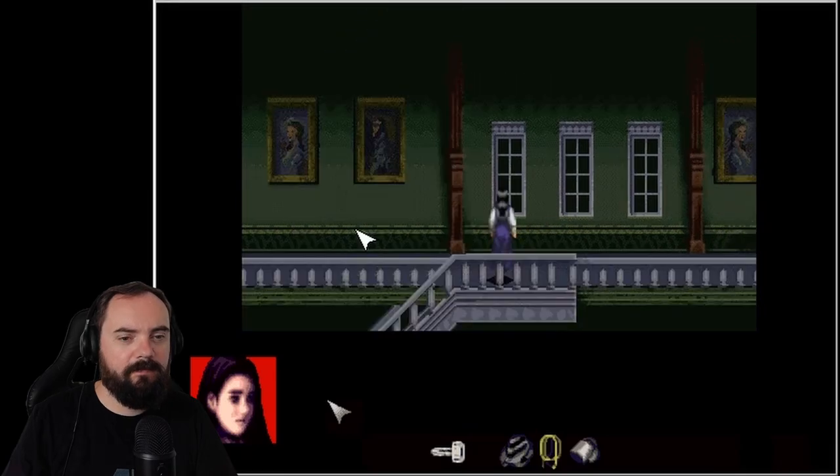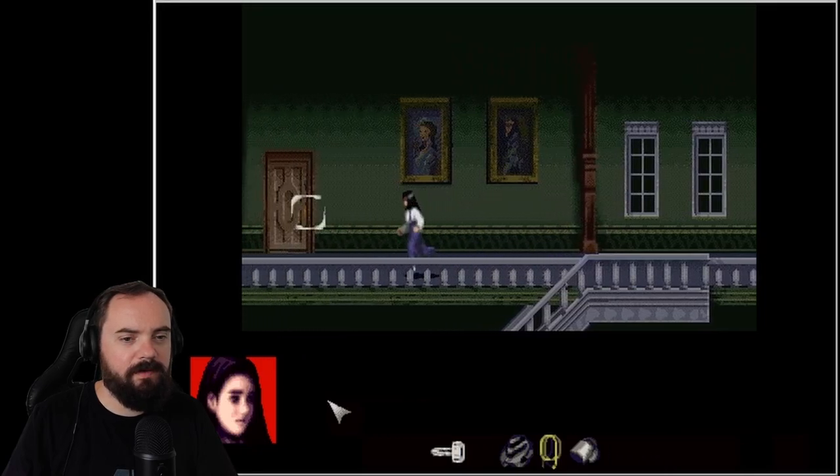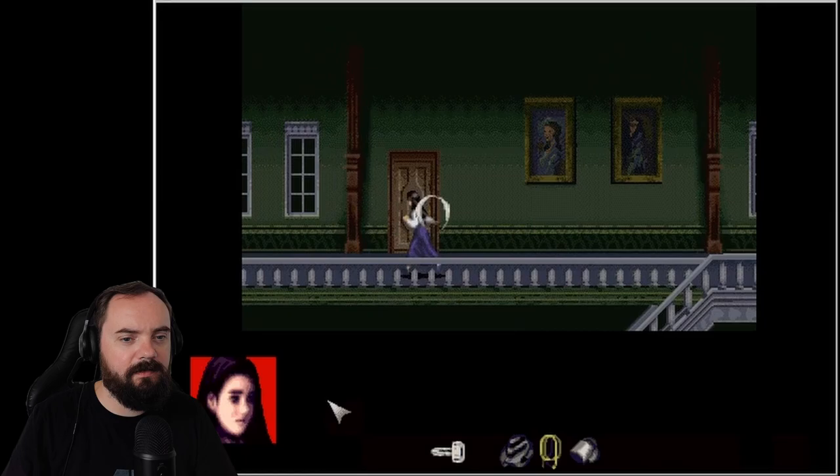Go upstairs. Okay, here we are. I think this room was the one with the telephone. No? That one is still locked?